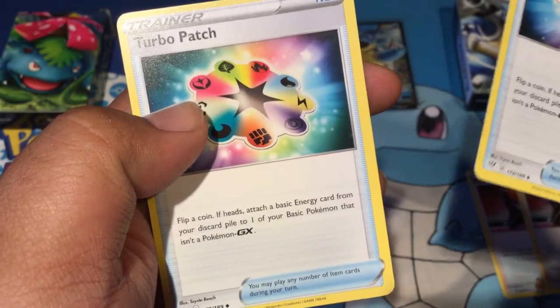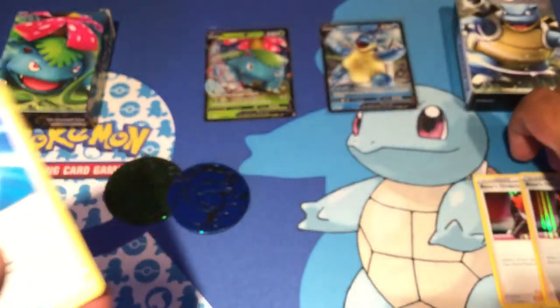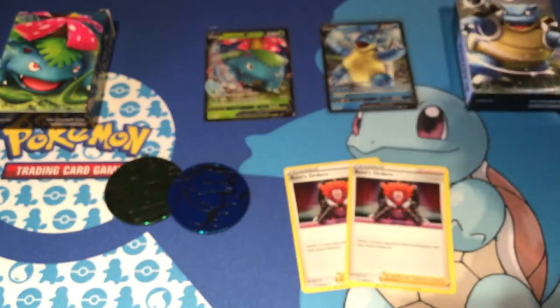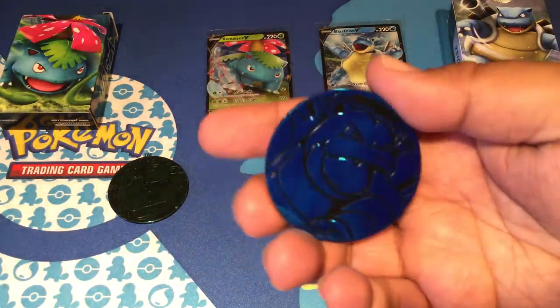These aren't GX Pokemon so they definitely could work, but basically the main draw is the Boss's Orders promo foil. And these big coins are pretty cool too.